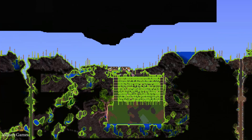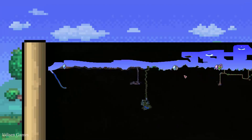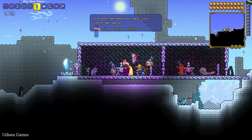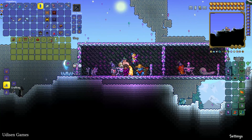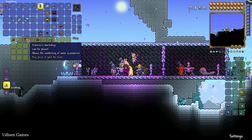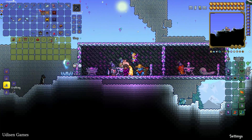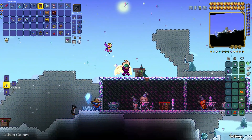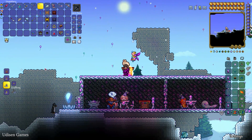I believe this guy is somewhere near the ocean — that is strange. From this guy, press the right mouse button on the goblin, go into the shop, and buy the Tinkerer's Workshop — an extremely important and expensive workbench. Place this workbench somewhere and stay near it.